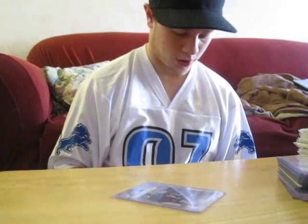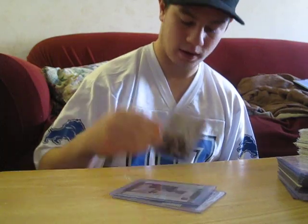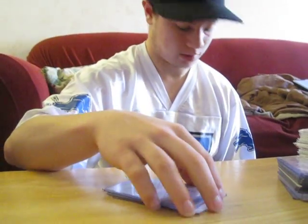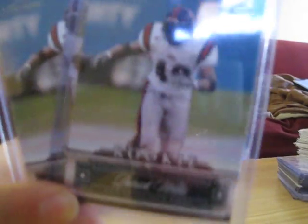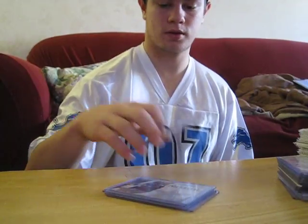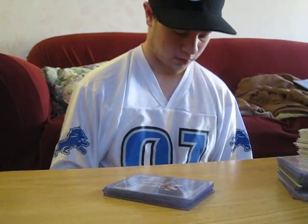We got out of 419, Richard Mendenhall out of 999. We got Ryan Matthews out of 999, Tim Tebow out of 999, Des Bryant. Two Patrick Willis short print rookies from Prestige — back before they did the holding up the jerseys short print. This is the short print. It books $60, so both of them are good.